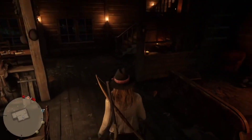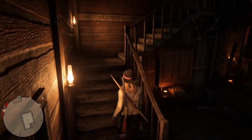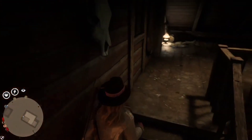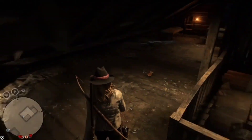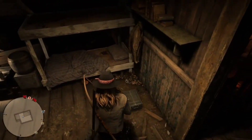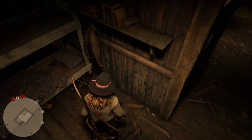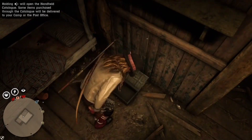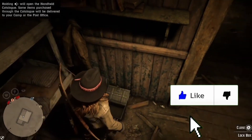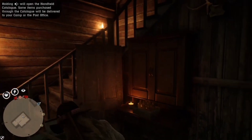Once you guys do load back in, you want to come into this house. Once you come into this house, you're going to head straight upstairs. The reason why we're going upstairs — there's a lockbox that's always up here. Sometimes there is a collectible in it. If you have the collector role, you're going to grab that right after you open it. But obviously we don't have the collector role because we're new, so we're just going to open that lockbox and leave it open.